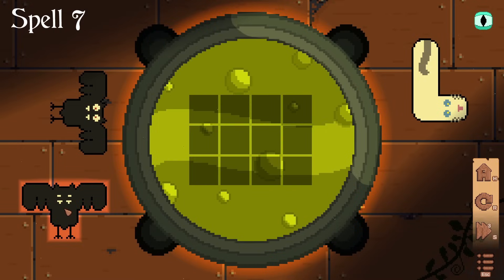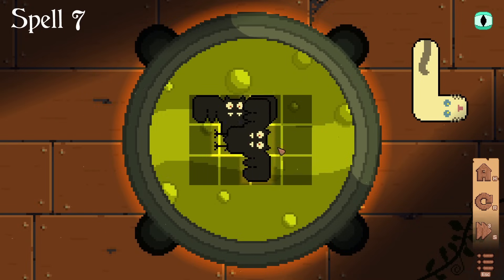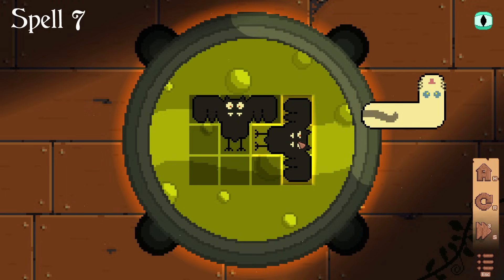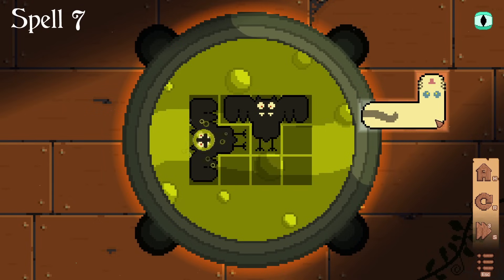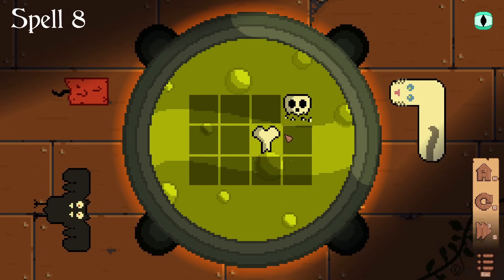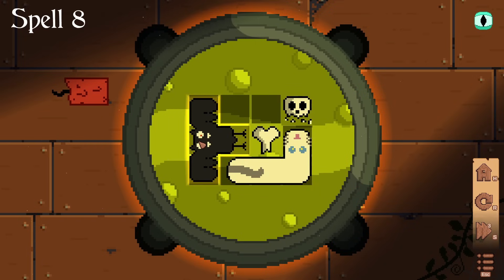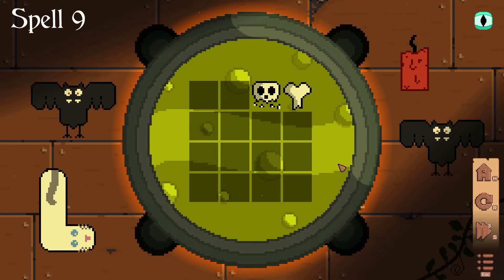The bats are in a sort of Tetris shape with a fun bat thing going on. That can go in like that — wait, that's the wrong way round. Rotate that, put you in like that. There we go. Now we're getting into slightly more challenging things, although not massively. I think that goes there, that goes there, and the candle goes in like that. Yes, we're absolutely flying through this — we're amazing at potions.